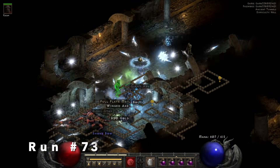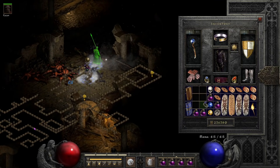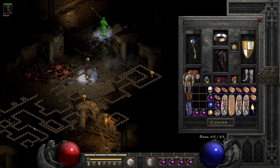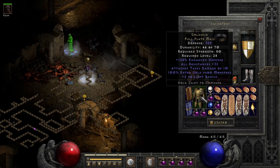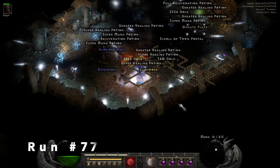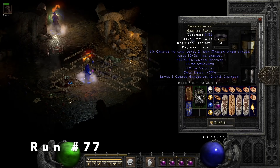Run 73, we find unique armor. I didn't think it was that good, but it's one of those iconic items from D2 — Gold Skin, 100% gold find and all resist. A little better than the Wealth Rune Word, I think, if you're gold finding, because you get the all resist.